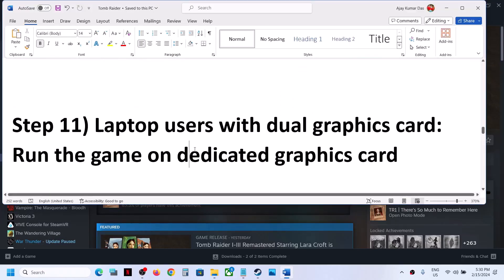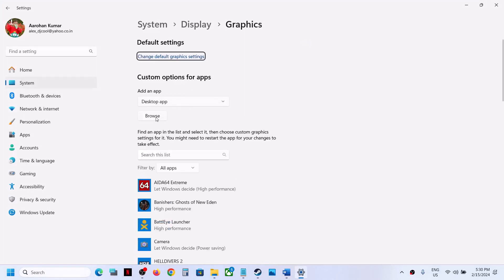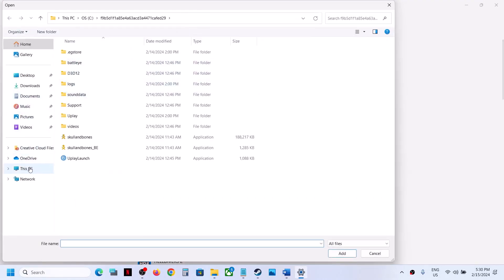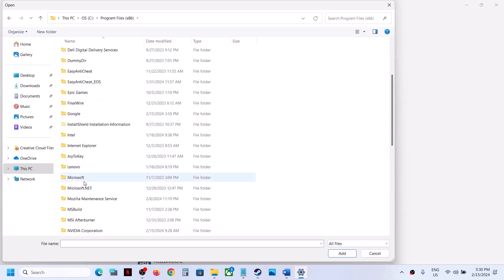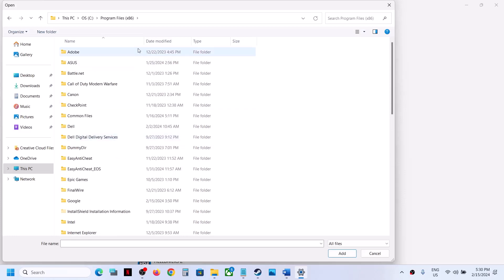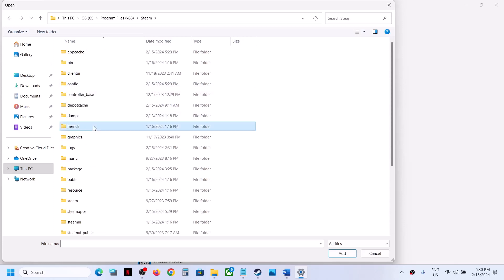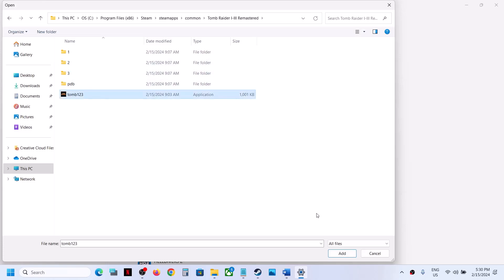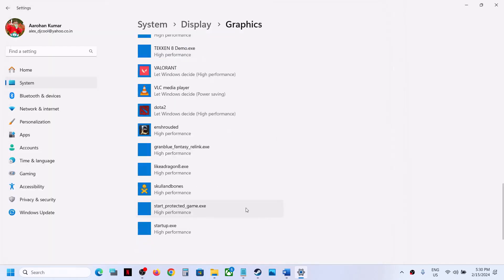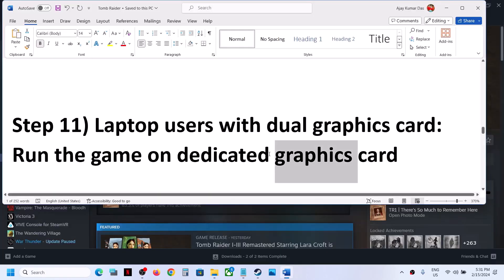This step is for laptop users with dual graphics cards. Make sure that you run the game on the dedicated graphics card. Type in Graphic Settings in the Windows search box and go to Graphic Settings. Click on Browse, go to the game installation folder: C Drive > Program Files (x86) > Steam > SteamApps > Common > game folder. Select the game exe file, click on Add. Once the game is added, click on Options, select High Performance, and click on Save. Now launch the game and check.